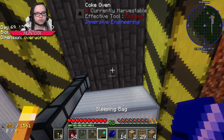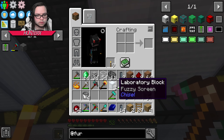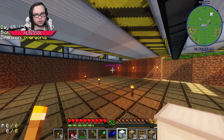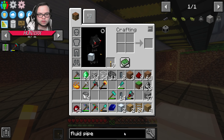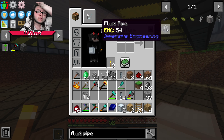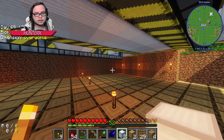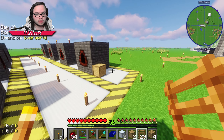What I'm going to do is have liquid pipes coming from the center, coming all the way down. Fluid pipe - we could use iron pipes but iron pipes get pretty expensive. Fluid ducts! I didn't think about that. Fluid ducts just require some copper and some glass which we can easily do, and that's gonna be the input system.